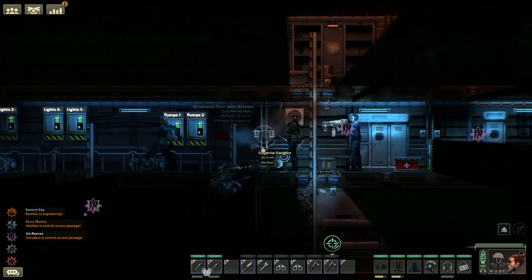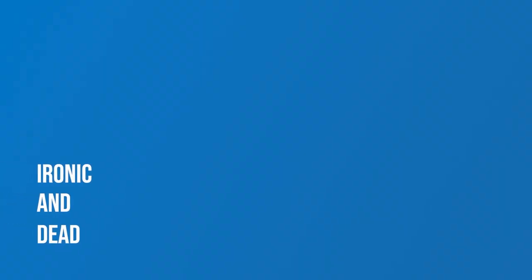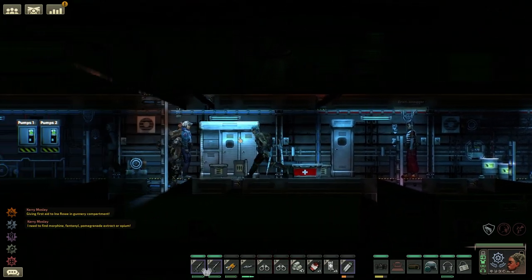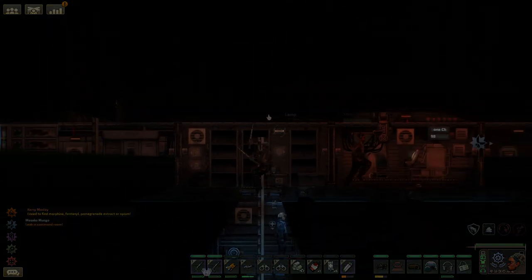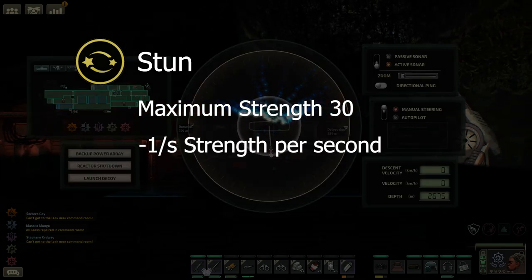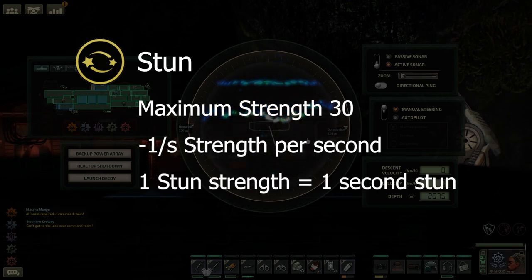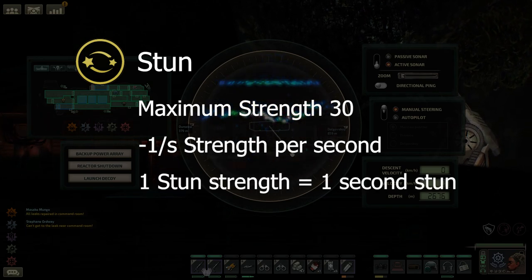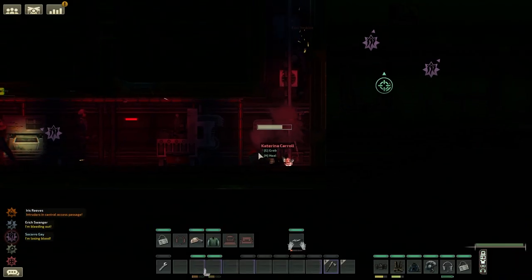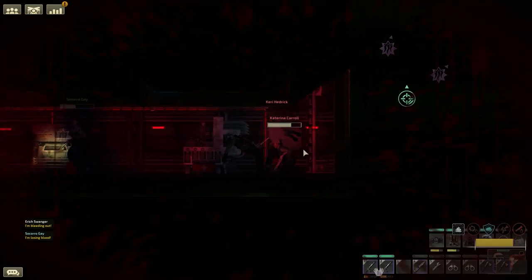Stun weapons — what are they, why do they exist, and how do they help empower trauma? For this guide, we're going to be looking at stun weapons. As a quick recap for afflictions, stun can be applied to targets for a maximum of strength 30, and naturally decays at one strength per second. This means each stun strength equals one second stunned, with a maximum stun of 30 seconds per entity. Let's take a look at the weapons that can stun characters and monsters in the game.